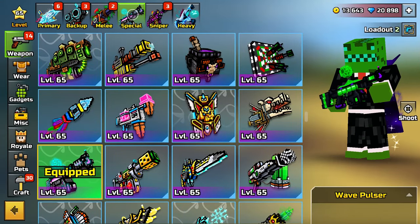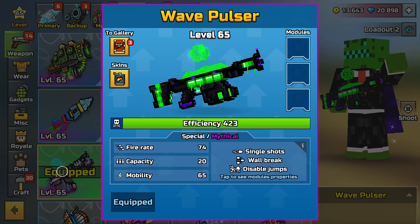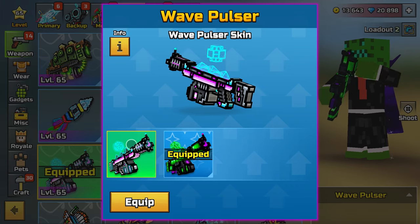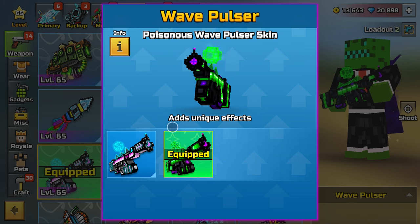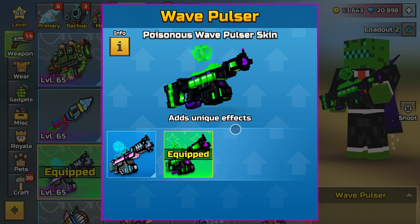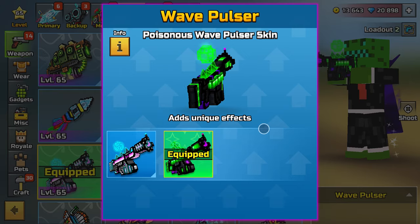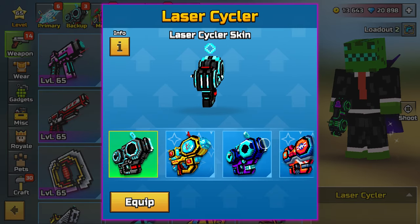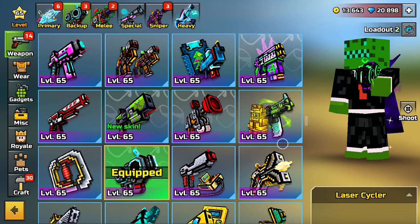In order for players to access the additional Poisonous Attributes, tap on the specific weapon. We're using the Wave Pulsar as an example. Go on Skins. By default it will be the standard one. If you go to the next one, which is the Poisonous Wave Pulsar, you will see it says 'Adds a Unique Effect,' which is Amplified Poison. You are going to have to do the exact same for all of these. There are quite a few skins for the Laser Cycler, so scroll across, click on this one, and make sure you equip it.